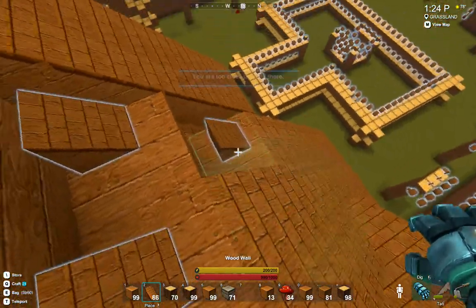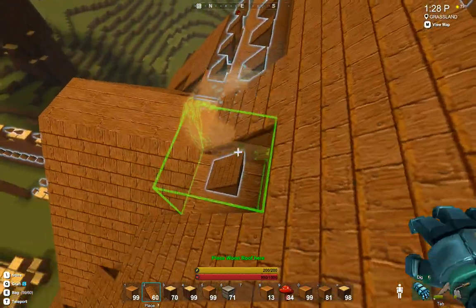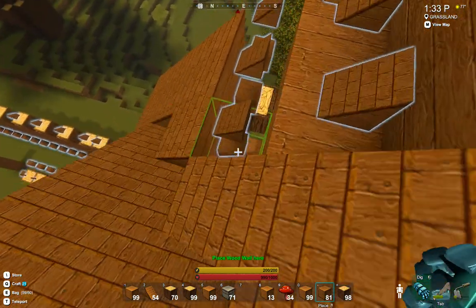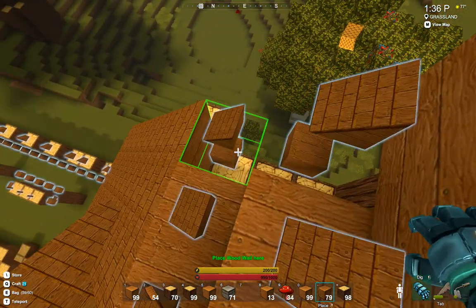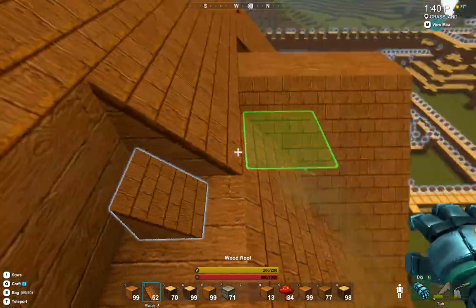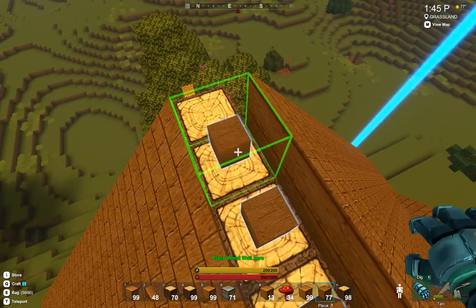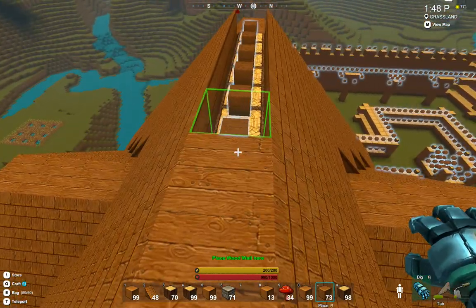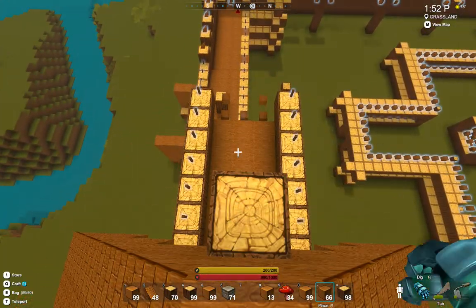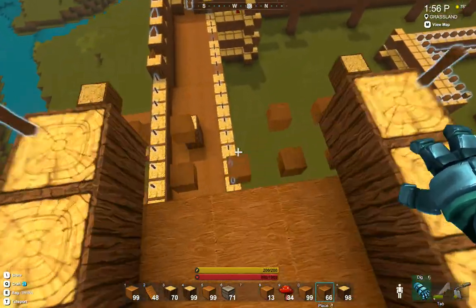Okay, here we go — the last push. Keep missing blocks here and there. It looks like we just go down the center here. Very nice. This is one tower more or less put together.